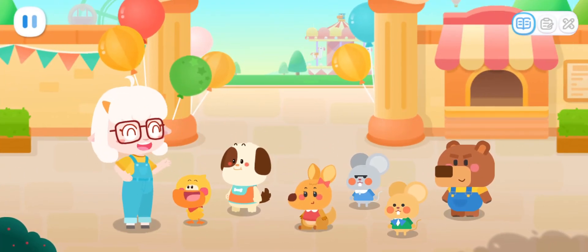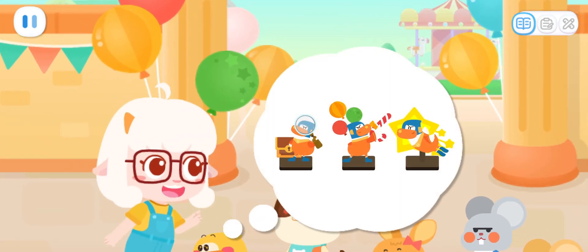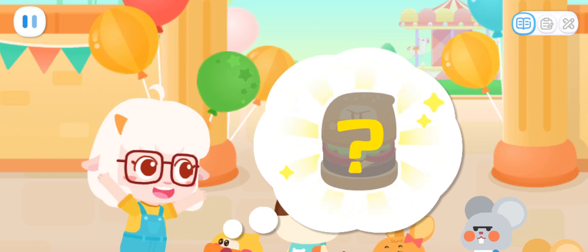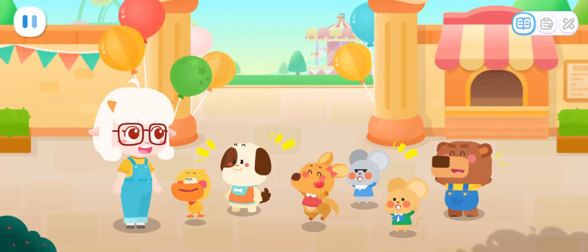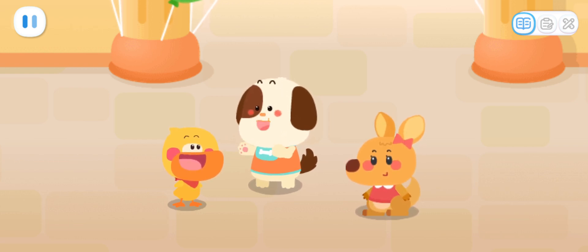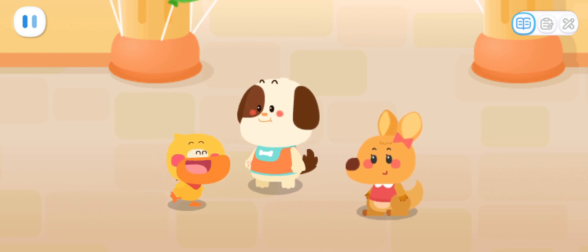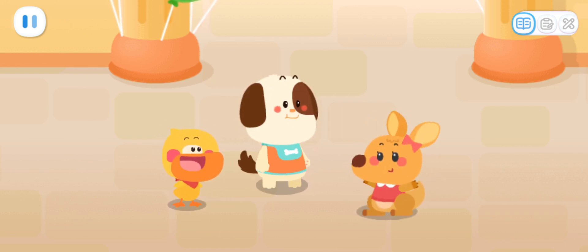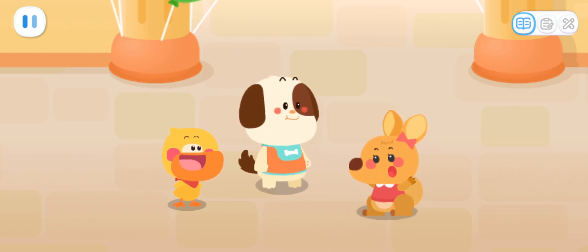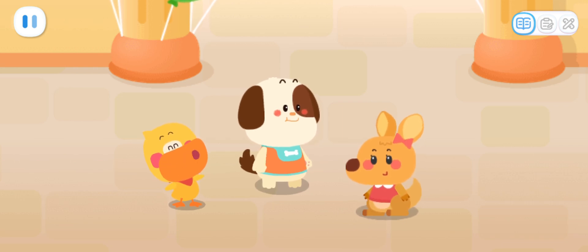Today is Children's Day! We will have an obstacle race at the amusement park. The team that first collects three Super Ducks will win the mysterious prize! One, two, three! Three Super Ducks! Moose, Rocky, let's challenge it together! Our Super Invincible team will definitely win! Kids, give us a high five and let's start the challenge!